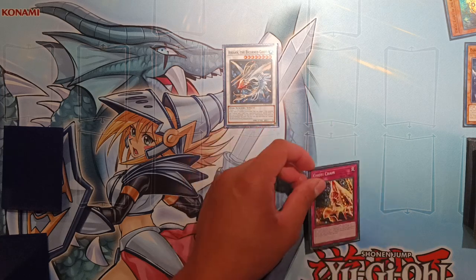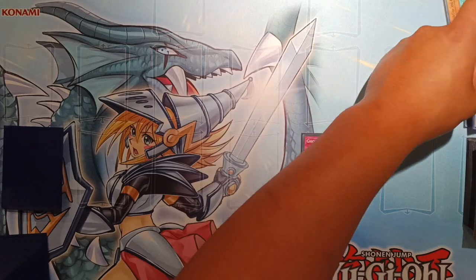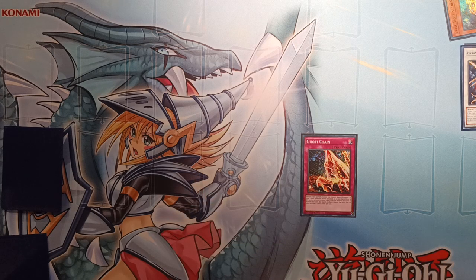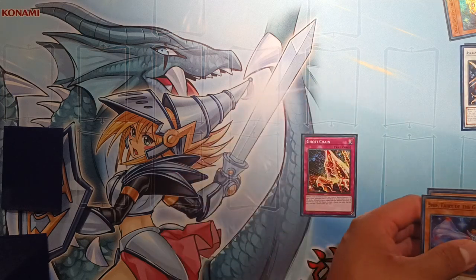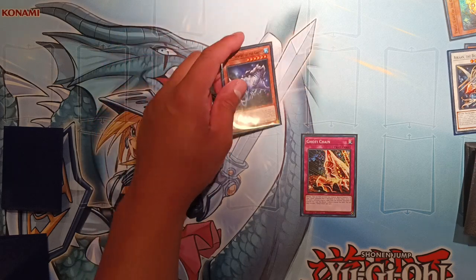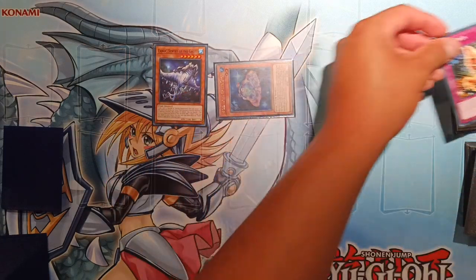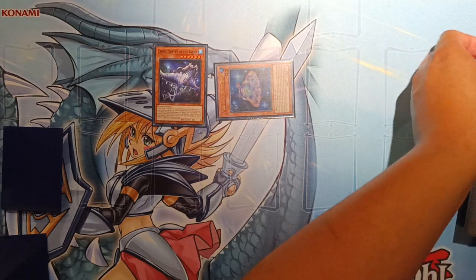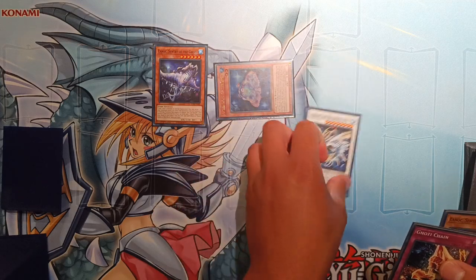If the opponent continues to play through, we can activate Goatee Chain: banish a face-up fish monster we control — in this case, Ascan — to then special summon one of our Goatee monsters that's banished, in hand, deck, or graveyard, with a different original name from the monster banished, but banish it when it leaves the field. We can go into something like Shift, or another copy of Enoch from the deck, and summon Enoch during the opponent's turn. We activate Enoch's effect to revive Paces from the banished zone, and we can search another copy of Goatee Chain. Goatee Chain can also be used to revive Ascan out of the graveyard, setting up even more follow-up.